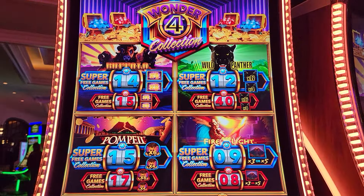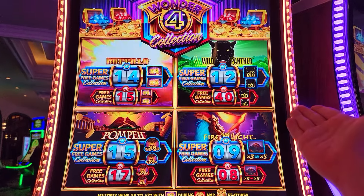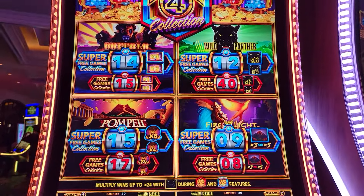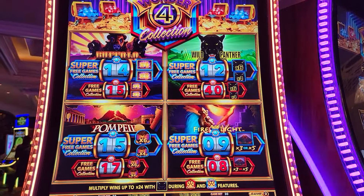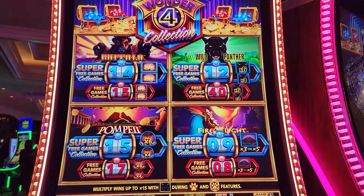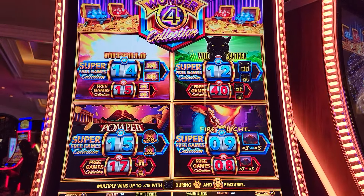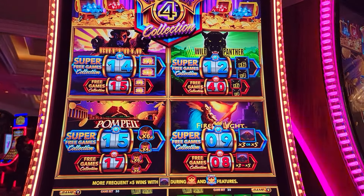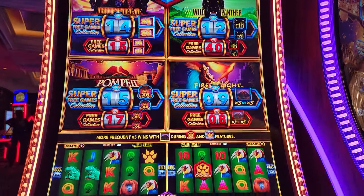We're back again at Wonder for collection folks. You've got to keep your eye out for these — found a 40 on the collection games here on Wild Panther. Normally you don't see much higher than 30; even 28 or 26 is okay, but 30 or higher is a go. Wild Panther is a similar game chip to Pompeii — it pays an additional higher multiplier, four and six times instead of three and five times during these collection free games.